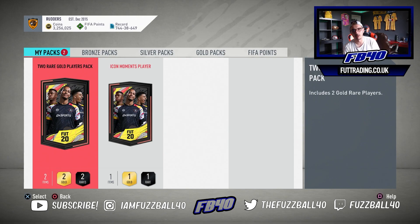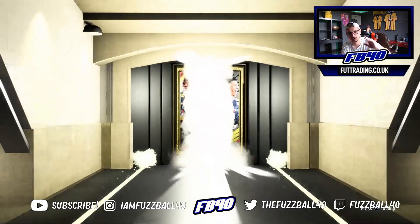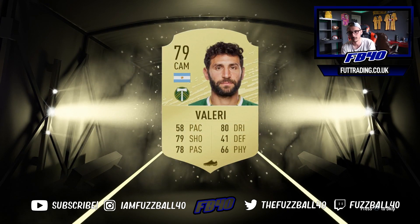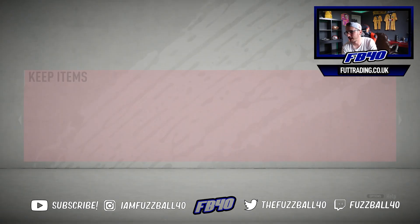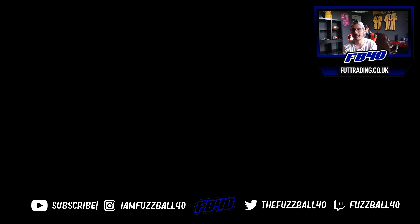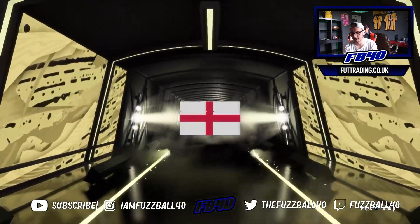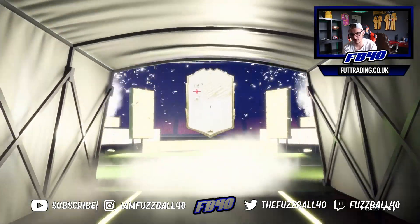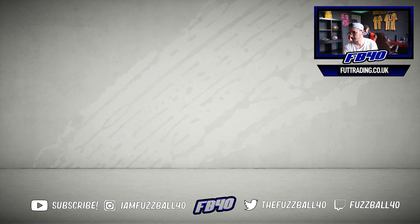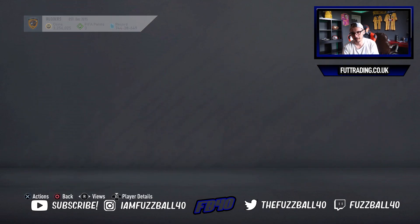We're now on the account of another one of my mods, James. We're going to open up the two rare gold pack. Thank you Dan V273 for the host - make sure you check him out on Twitch, one of my best mates, probably in my opinion the best trader in the FIFA community. Icon Moments player for James - please EA, please. We've got Lothar so far and Koeman was a decent dub. But it's the one you never want to see - English, unless it's Gerrard. It's Scholes. James is not going to be happy. 200k - that's a club anyway.